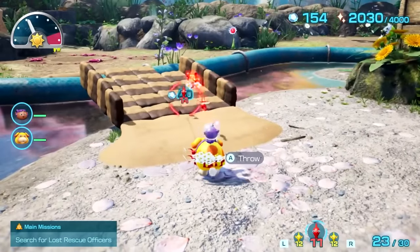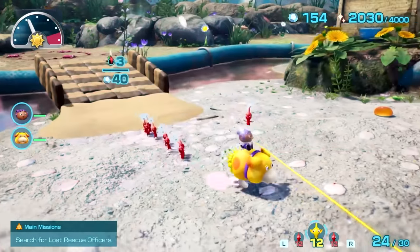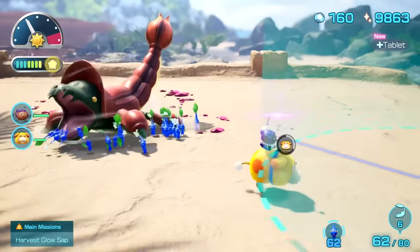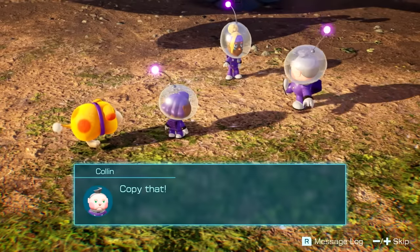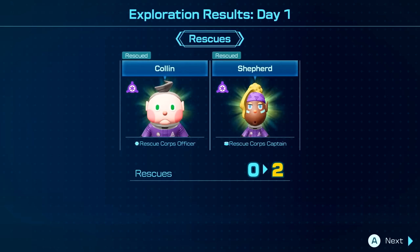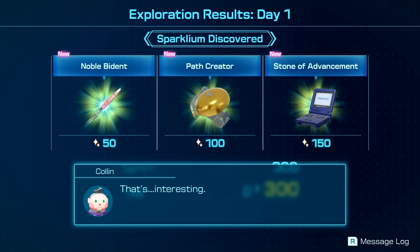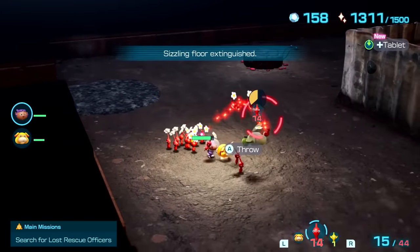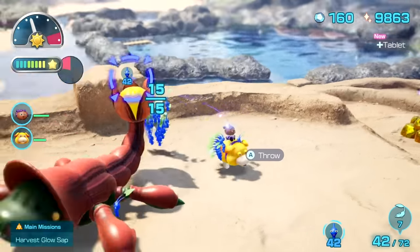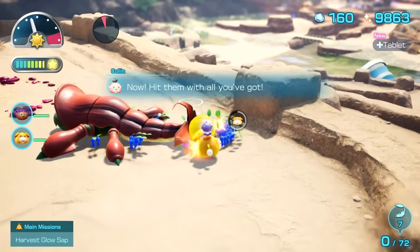Much of the fun and strategy of Pikmin games comes from collecting and commanding different types of obedient little plant creatures to do your bidding, and generally avoiding sending them to their doom. For those jumping into Pikmin for the first time, it can seem like there's a lot going on, especially with nine types of cutesy creatures to master, having to split your attention between multiple objectives, and learning to manage your resources. But it's not as complex as a full-fledged real-time strategy game like StarCraft, and Pikmin 4 does a gentle job of rolling out new Pikmin items and abilities at a pace that won't overwhelm with too many options too soon.